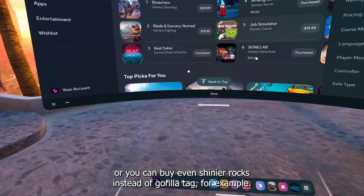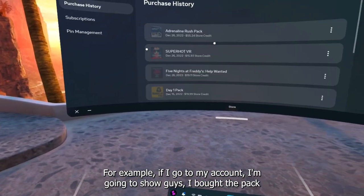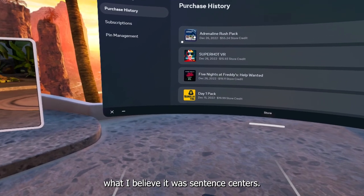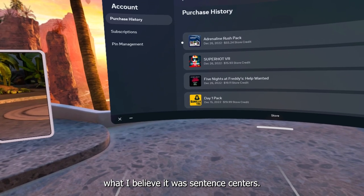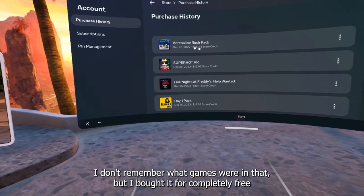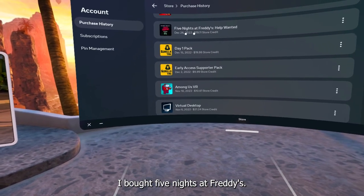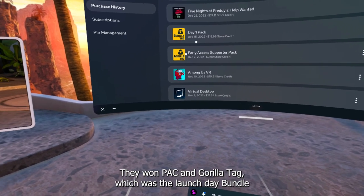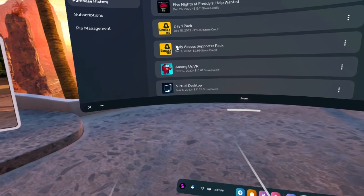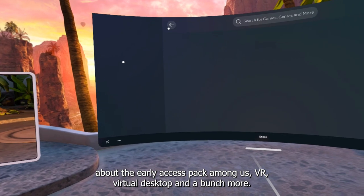You can buy even Gorilla Tag, for example. If I go to my account I'll show you — I bought a pack with Saints and Sinners, I don't remember all the games but I bought it completely free using store credit I got from referrals. I bought Super Hot, Five Nights at Freddy's day one pack, Gorilla Tag launch day bundle, early access pack, Among Us VR, Virtual Desktop, and a bunch more.